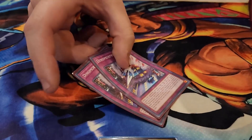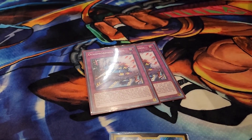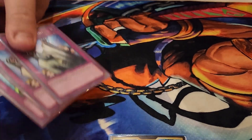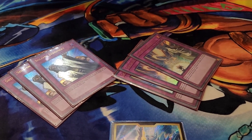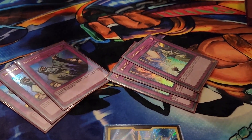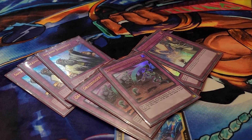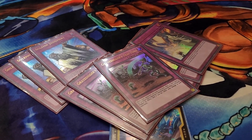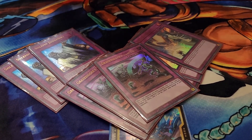For spells and traps, I run one Twin Twisters and two Solemns. With Twin Twisters and Shell, the counter traps prevent battle damage when banished. Three Solemn Judgment and three Solemn Strike — you were just saying no to everything. And then my favorite card from game one: Gravedigger's Trap Hole. If you activate a monster effect in hand, graveyard, or banished pile, that effect is negated and it inflicts 2000 points of damage — and it's not once per turn.